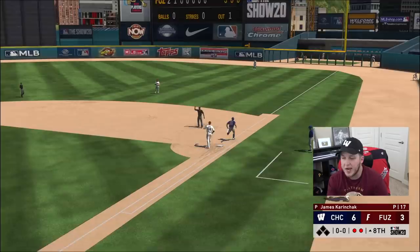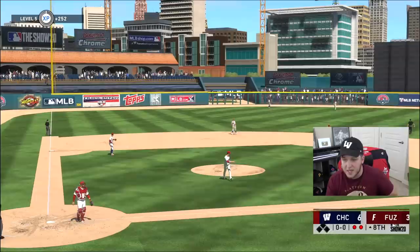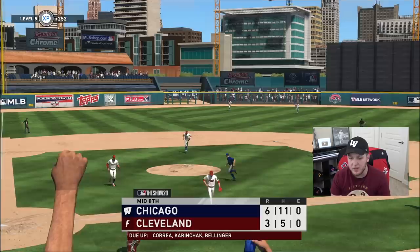Jesse Winker brings in the player of the month Jesse Winker and he grounds out to Fernando Tatis. That's why I have Bellinger out there. A flawless eighth inning for James Karinczak — I really like that card so far. His curveball has a lot of depth, his fastball is pretty fast. He brings in the 97 Aroldis Chapman.